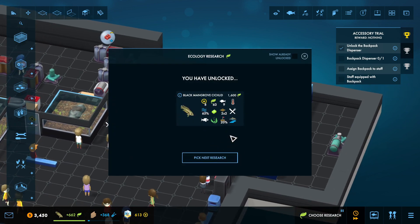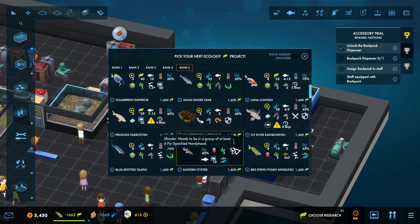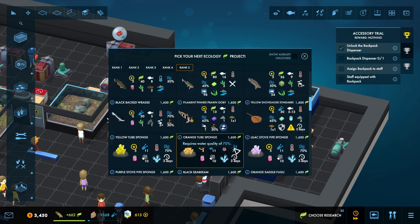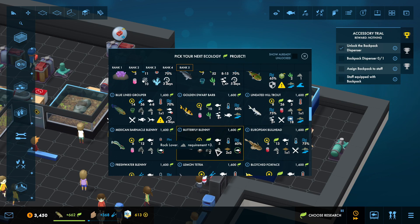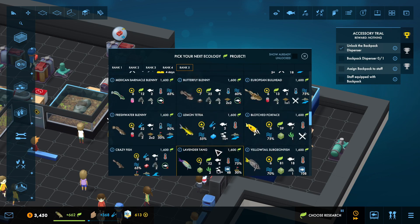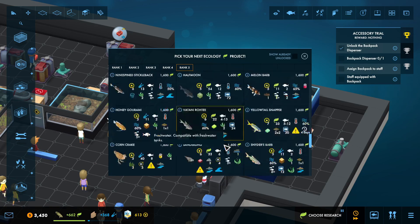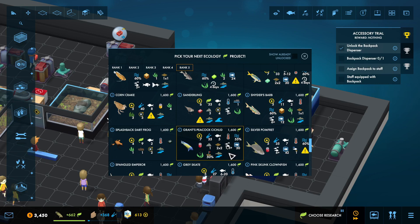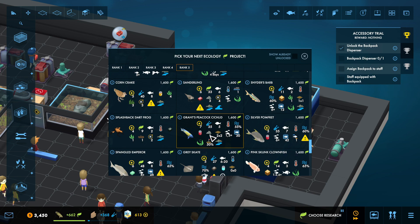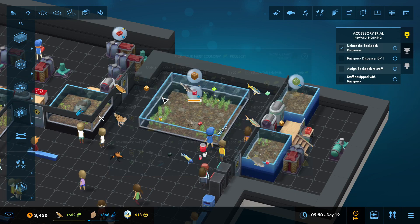The black mangrove cichlid is one I want to put in this jetty tank. I'm going to pick the next research — I had actually picked the next one I wanted, which was also a rank five and it was another cichlid. He is pretty. Some of these fish are just so pretty. And then I look and see they're in cold water. Things like this — the lemon tetra would be really cool because you have like 10 of them. The lavender tang was really pretty. He is a wimp and I think he's only going to be two.